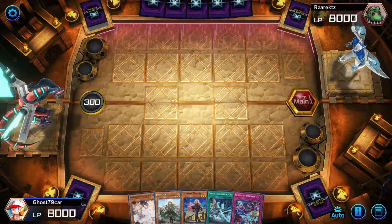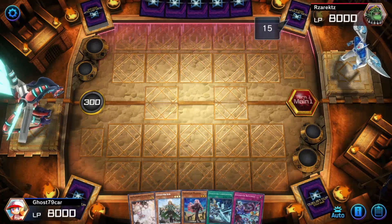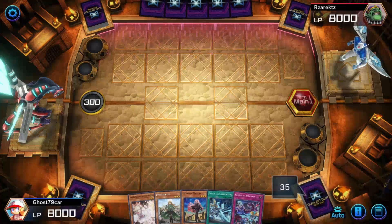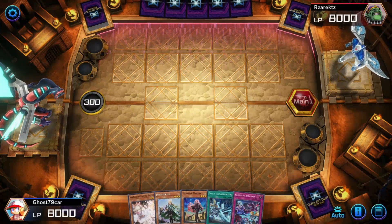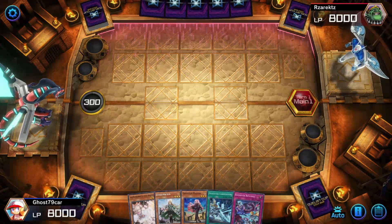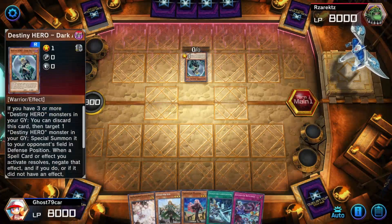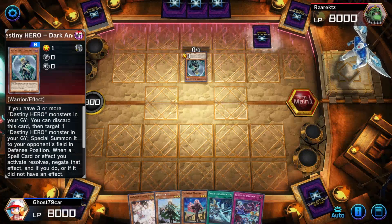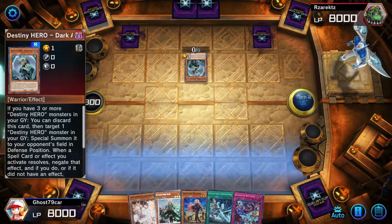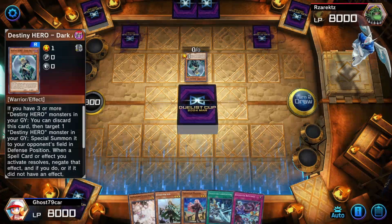I don't know if they made me go first or second, I really didn't pay attention. He's playing a regular 40-card deck. Hopefully I do pretty decent, because like I said, I'm trying to make that menu deck and it's really expensive — I just need the gems. He's playing Destiny Heroes. From what I remember, it's not super meta, at least compared to mine.